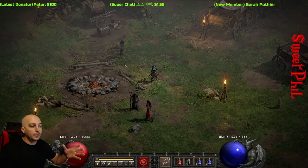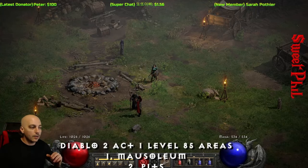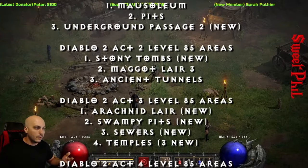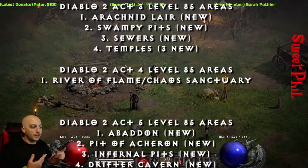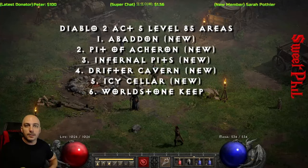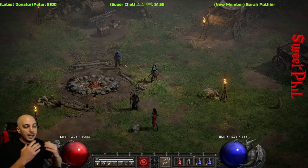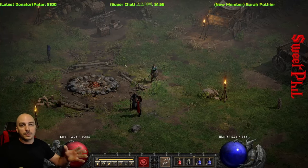When we get to the boss part, I'll show you some of the best places. For right now, I'm just going to throw up a list of the 85 areas because in general it depends on your build and what type of damage you do — elemental, physical, fire, cold, and so on — which one you're going to want to farm. There's all different types: the Pits, the Chaos Sanctuary, Ancient Tunnels. There are also some new 85 areas in Diablo 2 Resurrected — I'll throw the list right up over here. Any of the level 85 areas, whichever ones you can farm the absolute fastest, are ones where you can definitely find yourself a Shaco quickly.